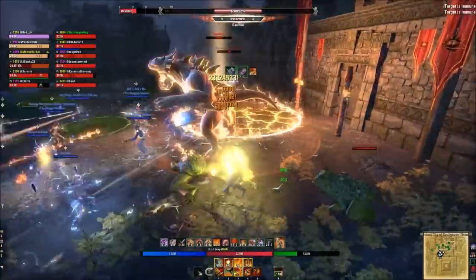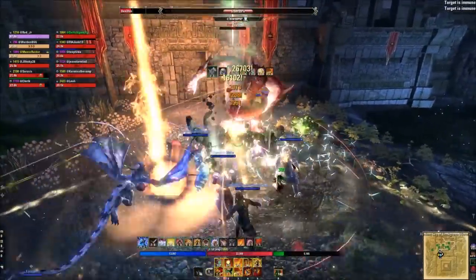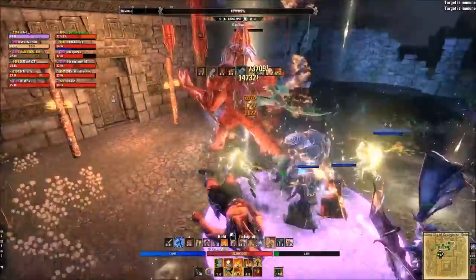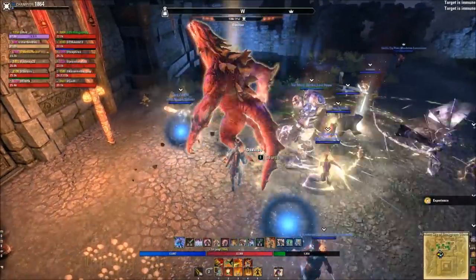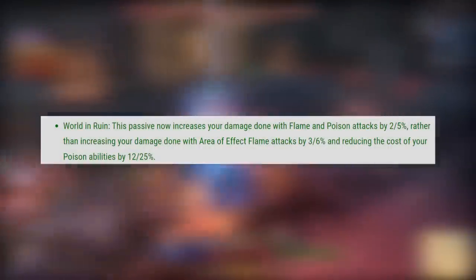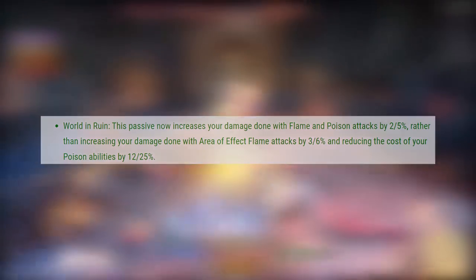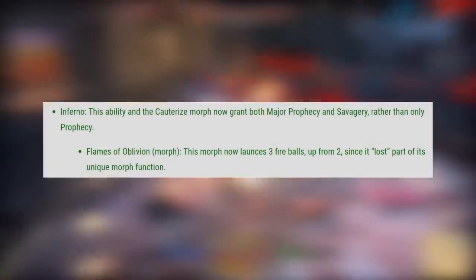Speaking of sustain, the Charged item trait got reworked — increased up to 480 from 220, more than double. The Charged trait increases the chance of applying status effects like Burning and Poison, meaning you'll proc that Combustion passive more frequently every half second. You may have to sacrifice some crit or crit damage for this, but it could be a game changer if you struggle with sustain. The Ardent Flame passives were changed to increase damage with flame and poison attacks rather than AoE attacks — a little damage bump.